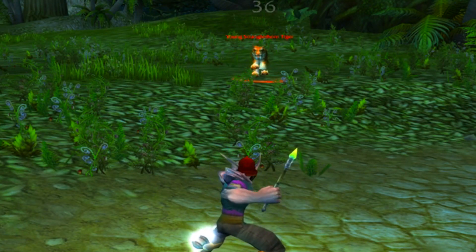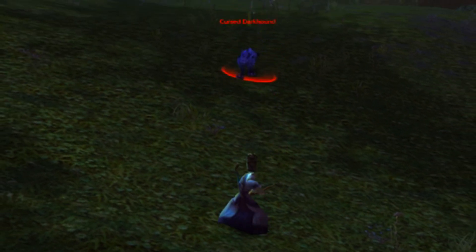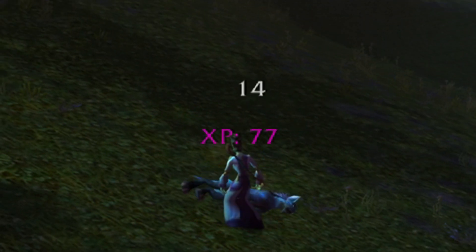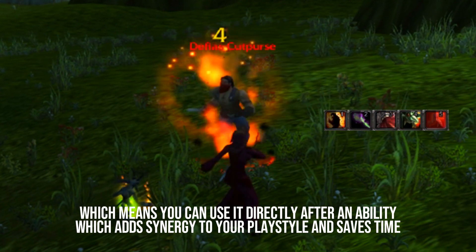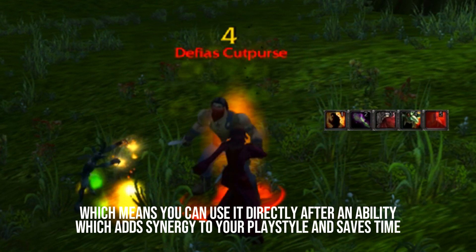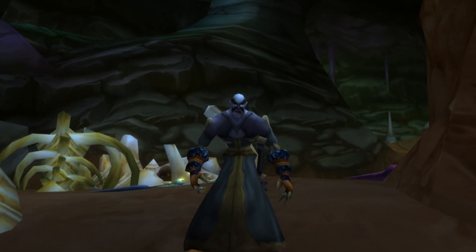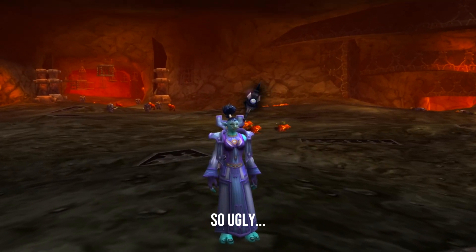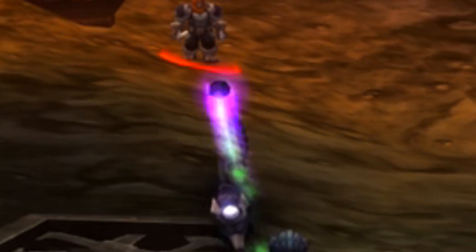The worst thing you can do as a caster is underestimate the power of your wand. It's really strong and it can help you out in all situations. It's a great tool for your rotation and it doesn't share a global cooldown with the rest of your abilities either. A lot of new players will spend a lot of time struggling before they realise just how handy it is to have a wand. I've also seen quite a few priest healers just standing around when they're out of mana instead of using their wand, which would actually help out quite a lot in dungeons. So this is a message to all you people playing priest healer and caster out there: use that damn wand.